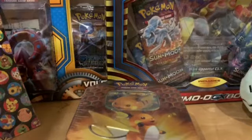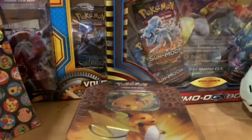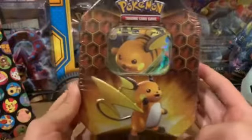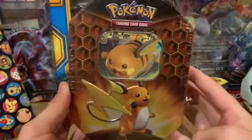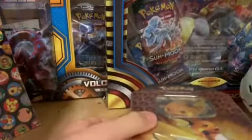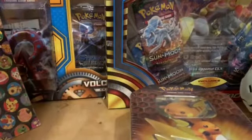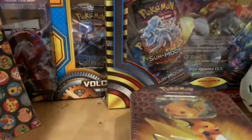Hey guys, welcome back to my channel. Karan Van Hem here and today we're doing part one of the Hidden Fates tin. I bought this Raichu one because I couldn't find the Charizard one, but yeah, let's get straight into it.